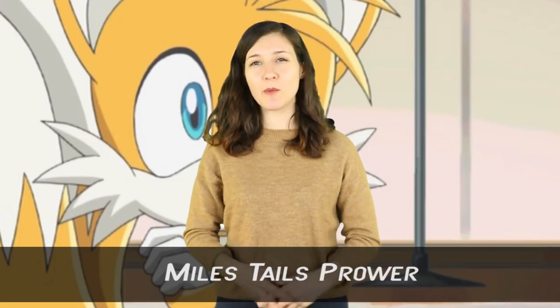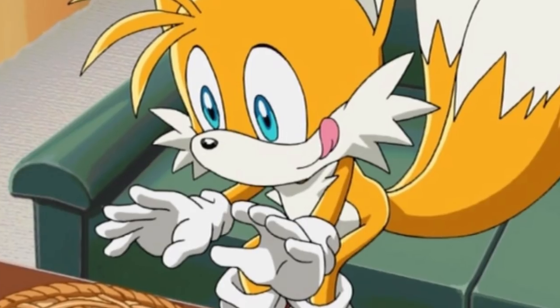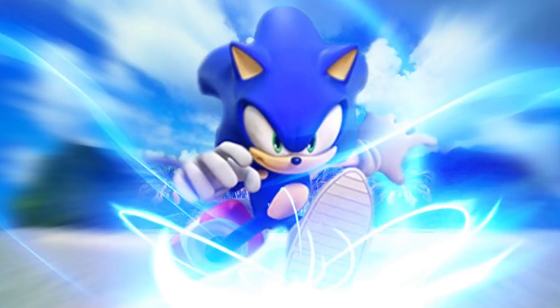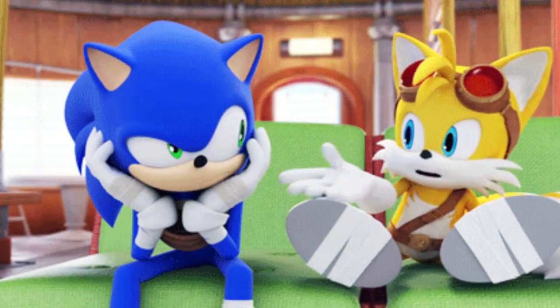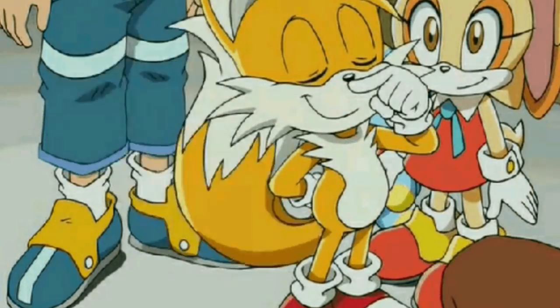Number 2: Miles Tails Prower. In one of the most obvious but barely noticed easter eggs – did you know that Tails' name is a reference to Sonic's speed? When the character was created as part of Sega Technical Institute's internal competition to come up with a sidekick for Sonic, creator Yasushi Yamaguchi won for his two-tailed orange fox and decided to name him Miles Prower – as in, miles per hour. Eventually the name Tails was included, primarily for simplicity's sake, but Miles Prower was kept as his official name, with Tails being more of a nickname.